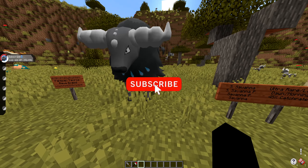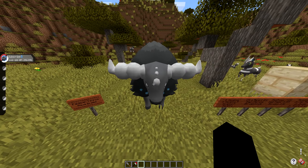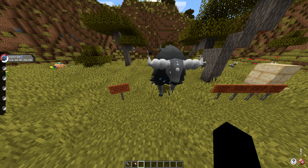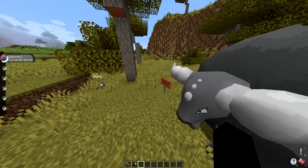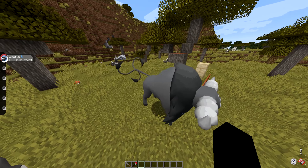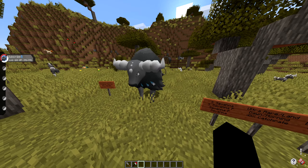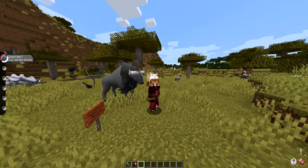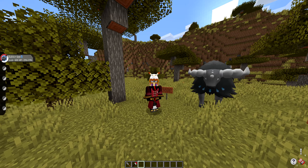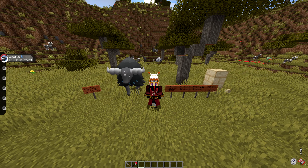Currently, all three Paldean Tauros forms have the exact same ultra rare spawn rarity. In Pokémon Scarlet and Violet, the regular Combat Breed is the most common and the Blaze and Aqua Breeds are rarer spawns that occur in packs. Since this version of Pixelmon has the ability for Pokémon to spawn in groups, I have no doubt Paldean Tauros will spawn in a group, with maybe one in that group being one of the two rarer breeds. Since I'm on the dev build right now, nothing is 100% guaranteed yet, but most of this should be set.